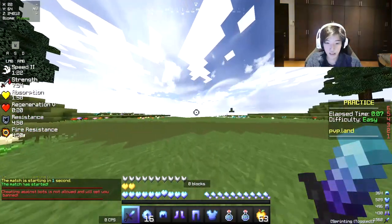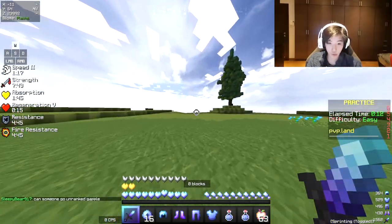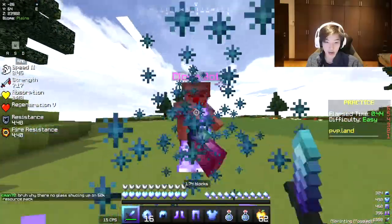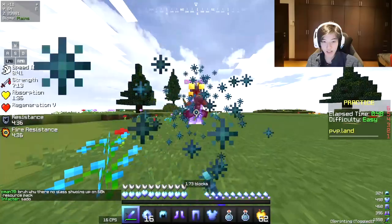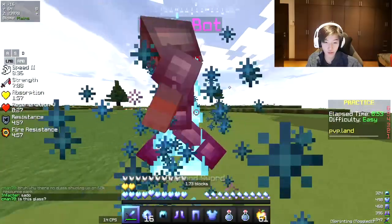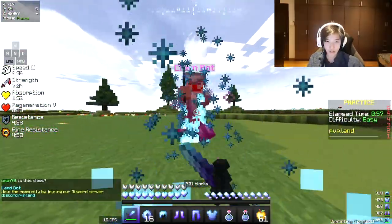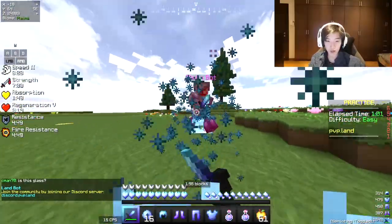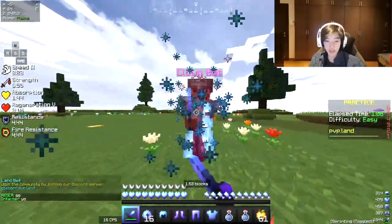W-tapping is essentially lifting off your W key when you hit your opponent and quickly pressing it again. You can see that I am actually lifting off the W key every time I hit the bot and quickly pressing it again. Right there, you saw that my knockback was actually consistent — and the bot can't even hit me at all.